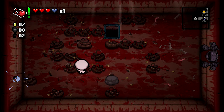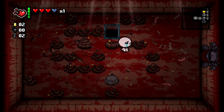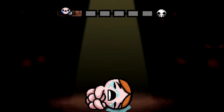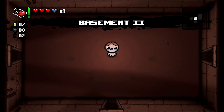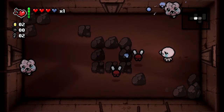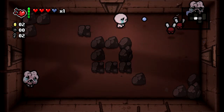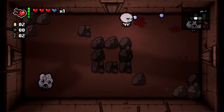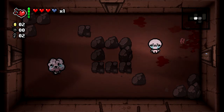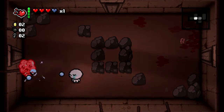We didn't get any bombs on this floor, so I'm just gonna go ahead and move on. I really would have liked to get that tinted rock but we did not. Basement 2 — let's see what we get up here. Take care of these flies first if at all possible because those are the major threat. Look at our shot speed — that is pretty nice, I am okay with that.